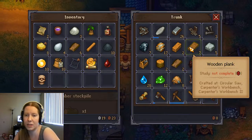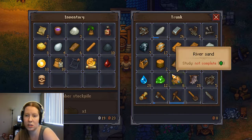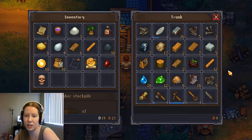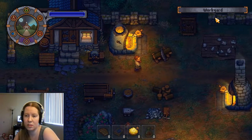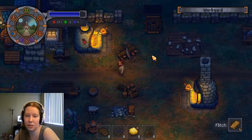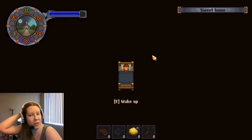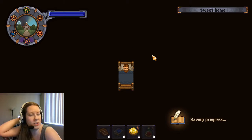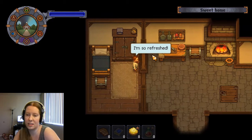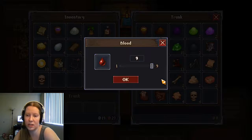Let's see, we need three flitch. We have two, we need three. So there we go. We'll jump back in bed for a second and just regain what little energy we did lose, since it's now morning.